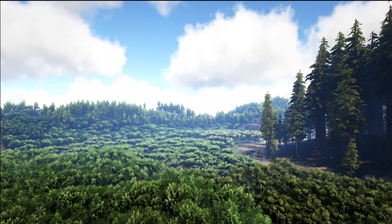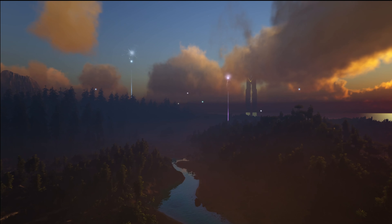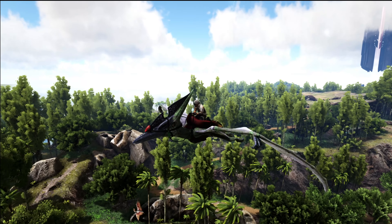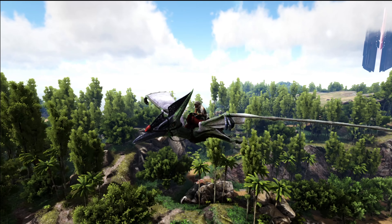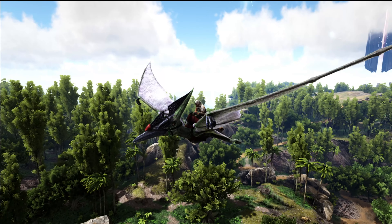The Sarco is well equipped for both land and water combat. While not as fast as many land creatures, its powerful tail and webbed feet allow it to swim significantly faster than most river or even ocean creatures, including megalodons. A base-tamed Sarco has 160% movement speed in the water, which is most excellent. I imagine one that's imprinted will be significantly faster.